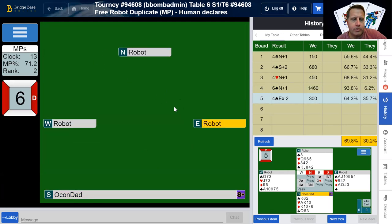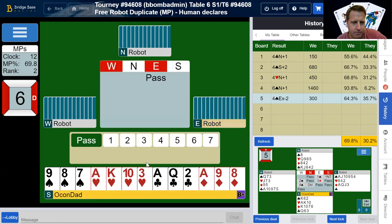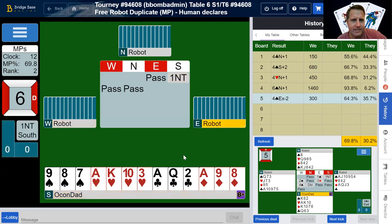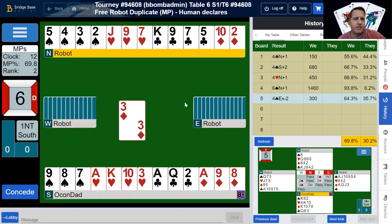Partner doubled with maybe a trick — that's interesting. I'm glad they did. I did say I had spades, a spade stopper with my no trump bid. Still, that was kind of gutsy but it worked out. Anyway, I wasn't even paying attention — I won no trump, and that's the end of the story.